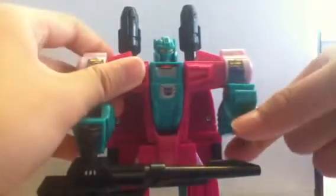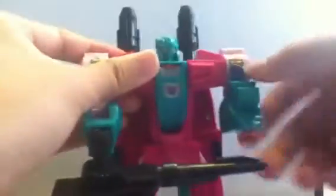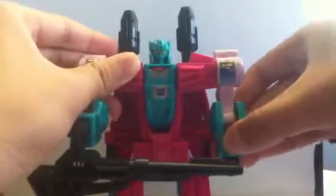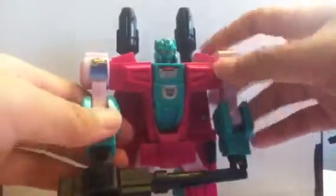You're supposed to have the arm like this in his beast mode and as a torso of Piranacon. This is kind of cool — you bring this down and his hand pops out. Yeah, that's cool! But I do have a problem here.